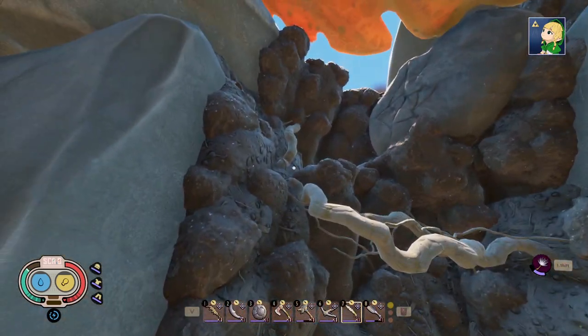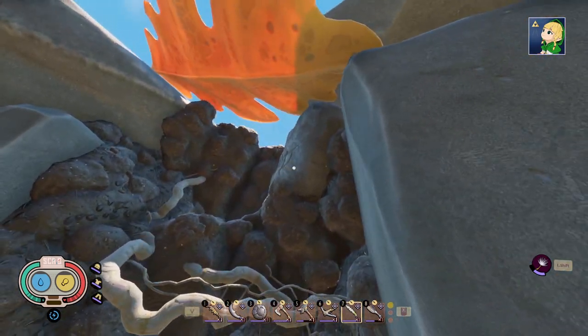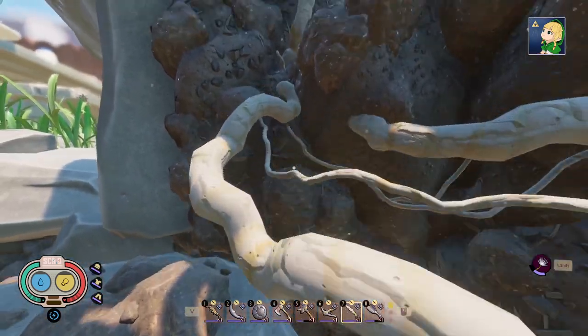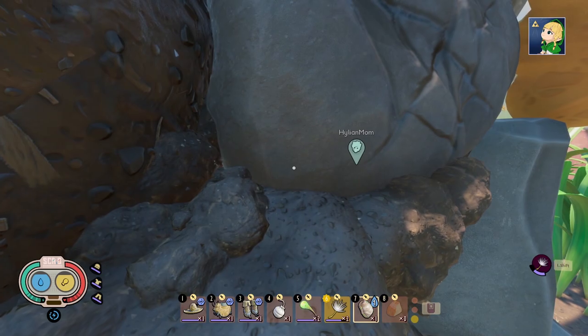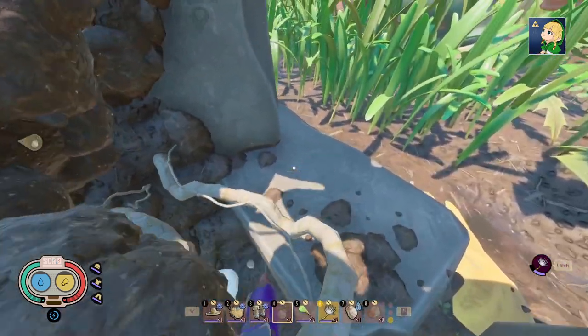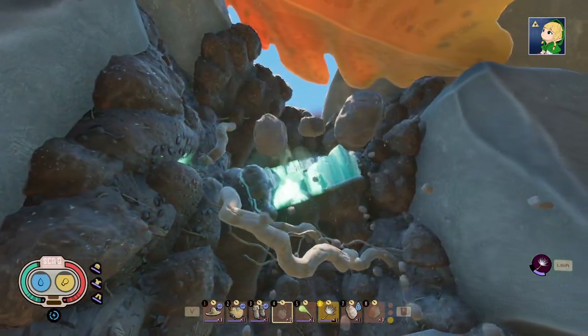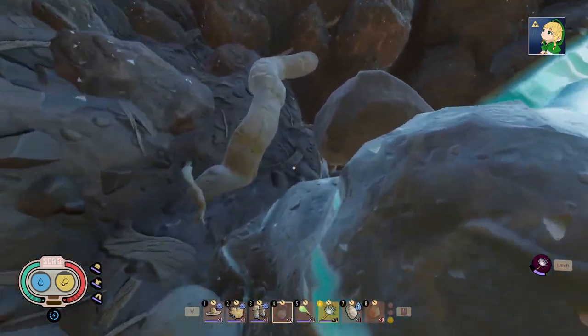Here we are — this is the upper yard ascent. As you can see, that's the cracked rock we need to blow up. Jump up onto the roots and make your way up. Get your brat burst out, drop it, then move quickly out of the way. You want to be on the lower level because you will get hurt. Once you blow up that rock, go back up.